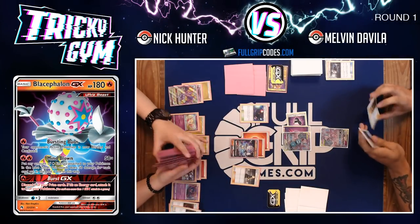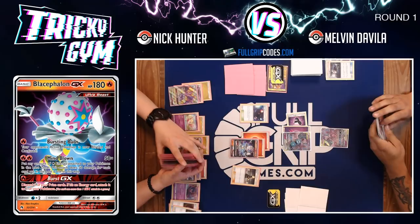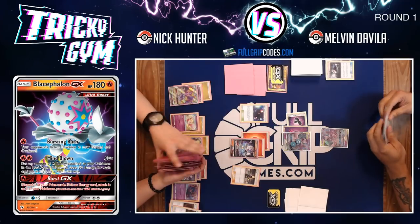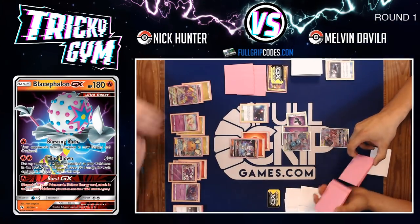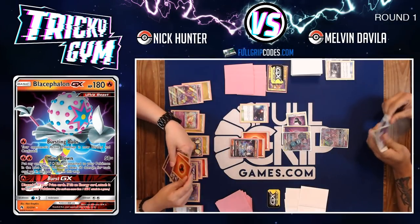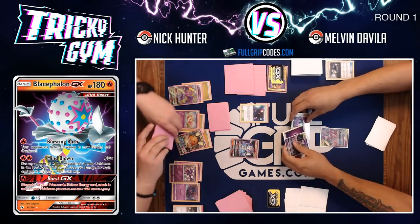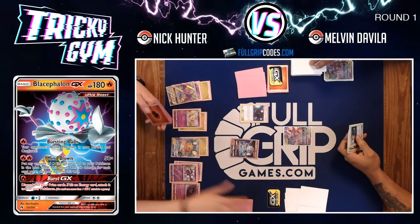It could be another awkward turn where he doesn't get to take a KO. He's going to thin his deck with Mysterious Treasure and play Cynthia, digging for that fire energy. Nick has to be careful with his resources since he only has so many fire energy — the list I was working with on stream has 10 — but these energy going to the lost zone, not the discard pile. Nick does get to collect three prizes with a big Mind Blown knockout.